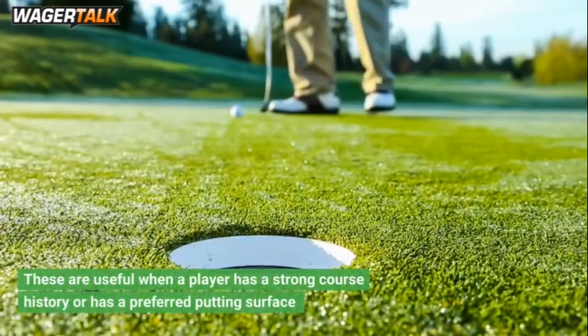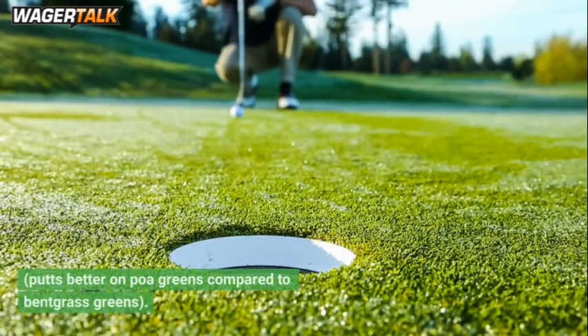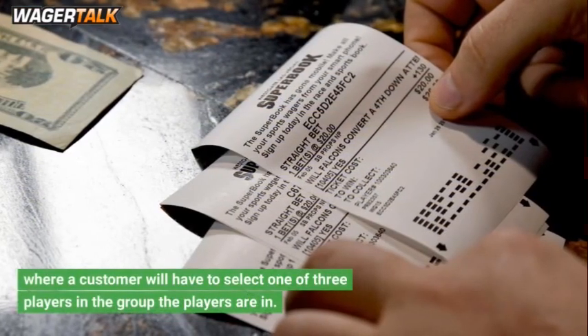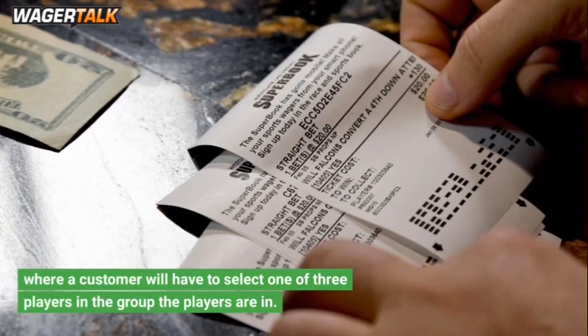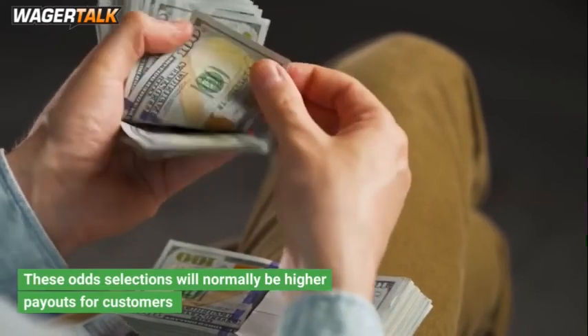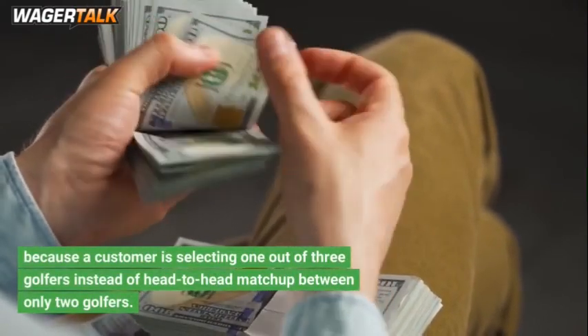Matchups are useful when a player has a strong course history or a preferred putting surface — for example, putts better on POA greens compared to Bentgrass greens. There will also be group betting markets where a customer selects one of three players in a group. These odds selections normally offer higher payouts because a customer is selecting one out of three golfers instead of a head-to-head matchup between only two golfers.